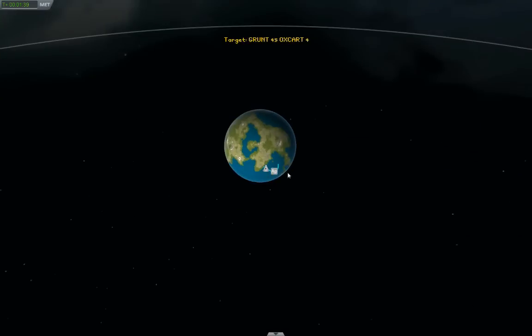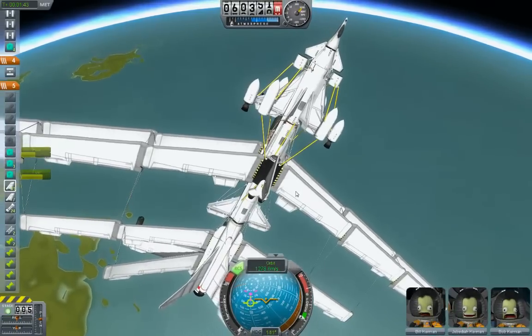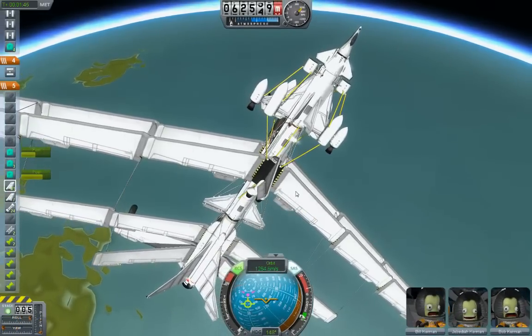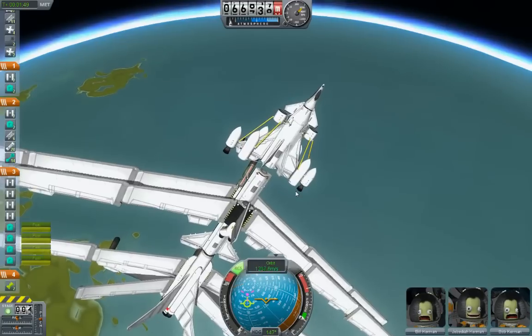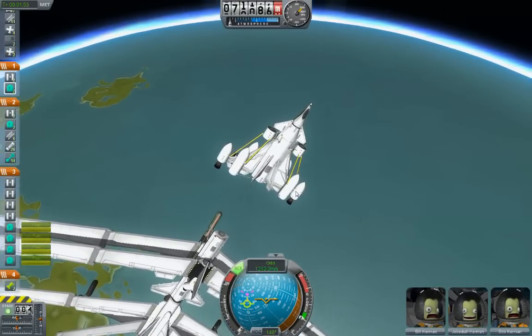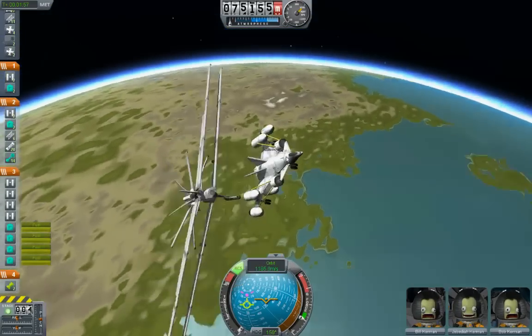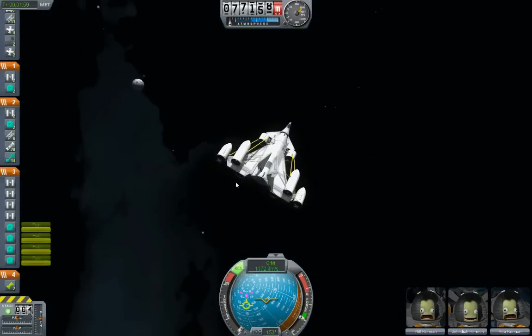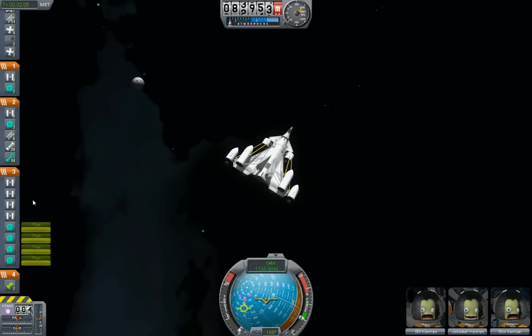Let's see — my apoapsis is 153, that's really way up there. Okay, go ahead and turn that off, let's detach. Use RCS to get some distance away from Grunt. Bye bye, Grunt. RCS off. We barely made a dent in the RCS fuel.